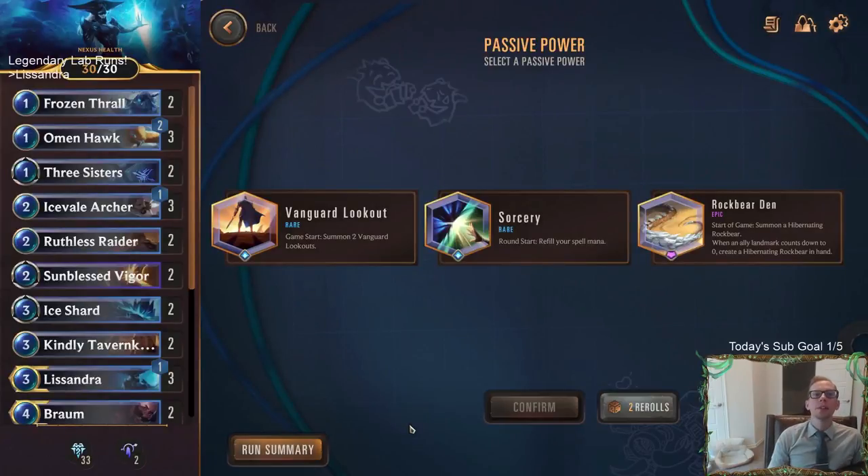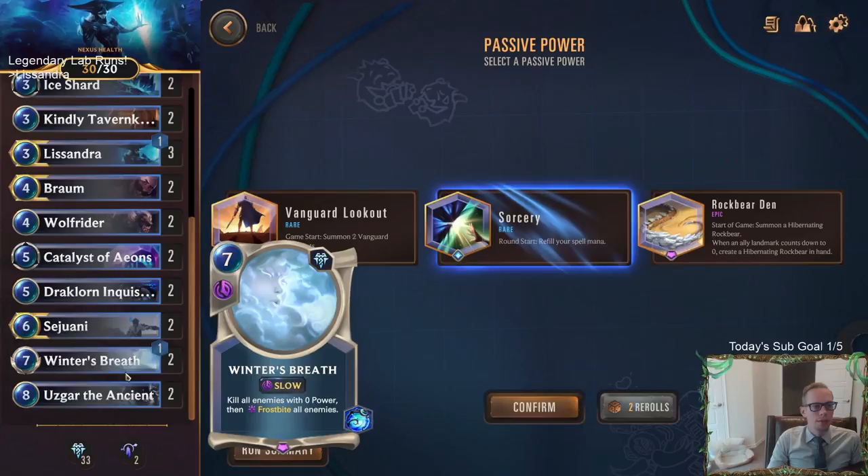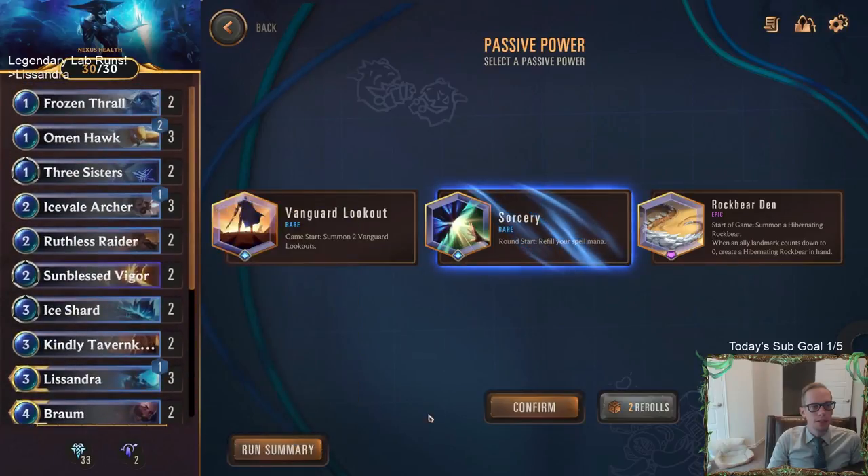Passive power — this is important. Start of the game: summon two Vanguard Lookouts — alright, not great. Round start: refill your spell mana — I love that power, all that extra mana is really useful, that's a good one. Start of the game: summon a Hibernating Rockbear, when an ally landmark counts down to zero create a Hibernating Rockbear in hand — eh. Let's get the free spell mana — that's always good.